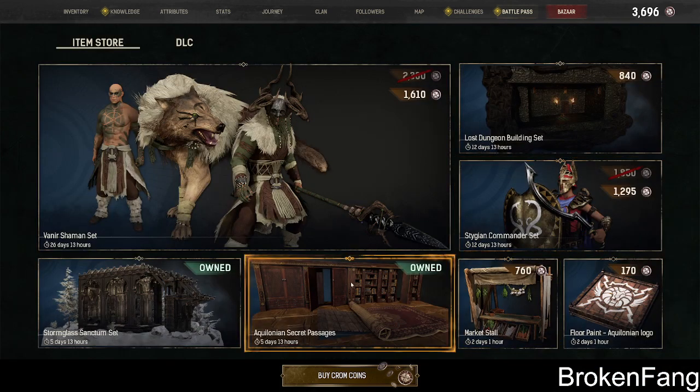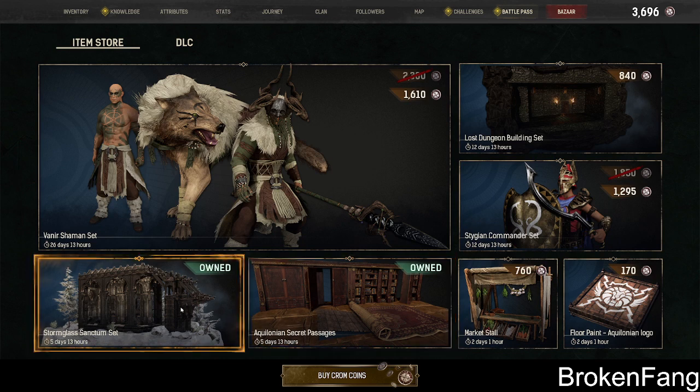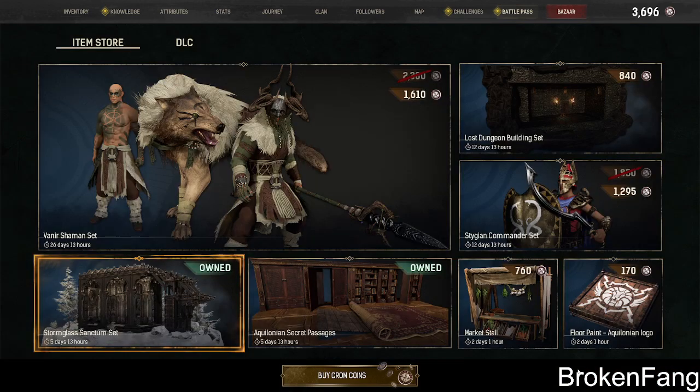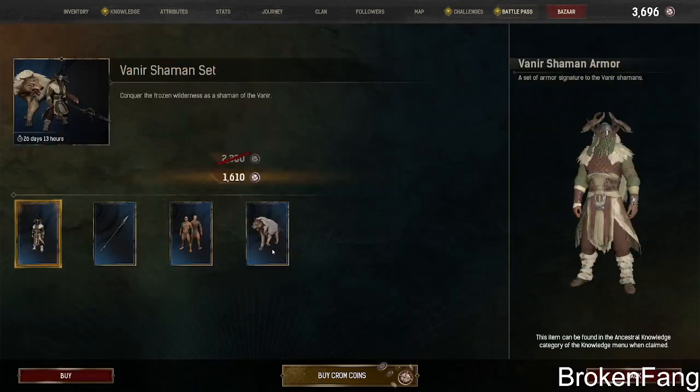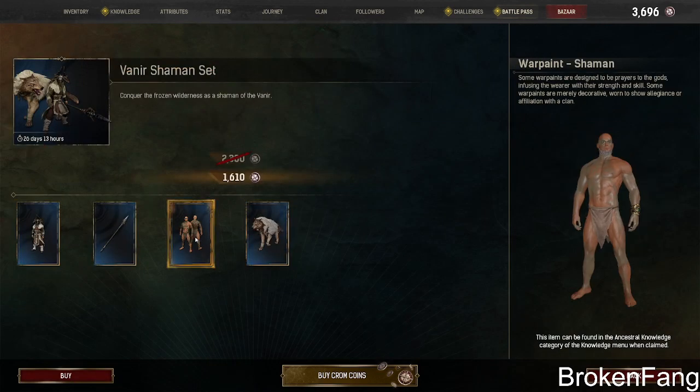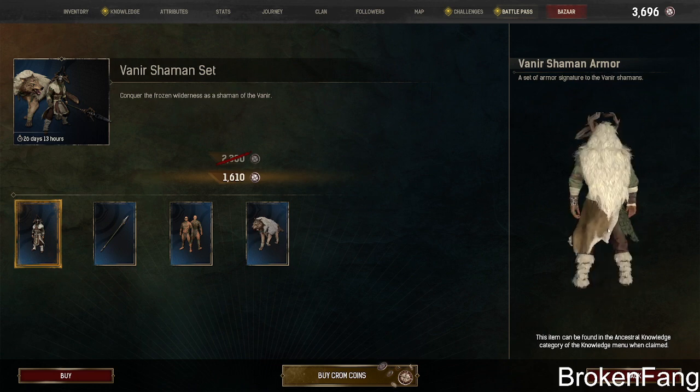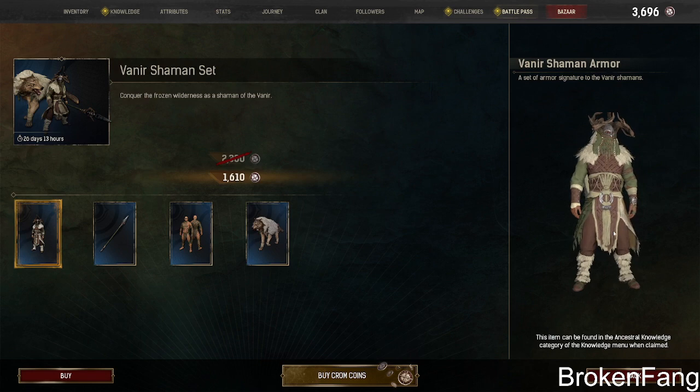This is kind of like their big ticket items — the stuff that's really popular. This one came with a four-by-two wall piece that had like a bazillion hit points, which was big in the PvP realm. This looks legit though — you get the wolf hide, you get a tattoo, you get the spear.